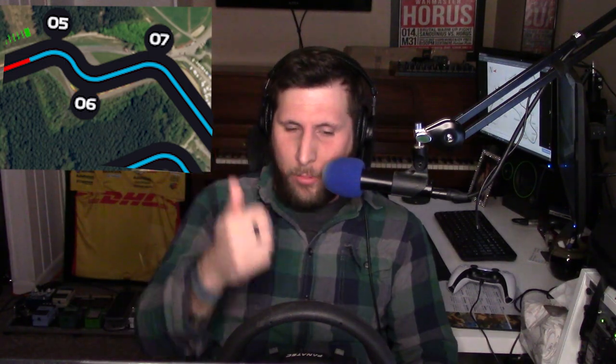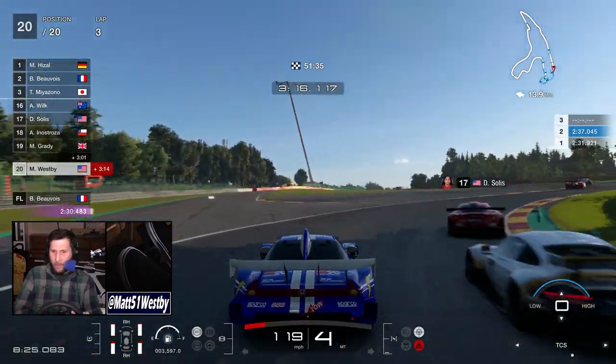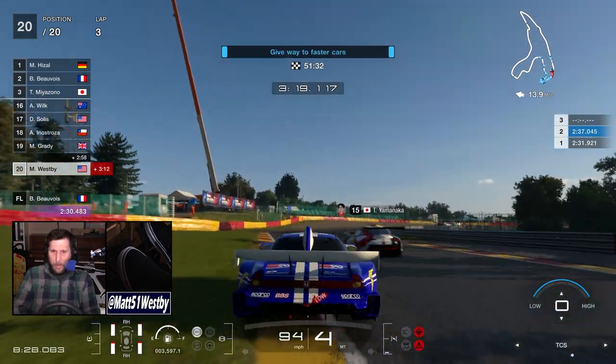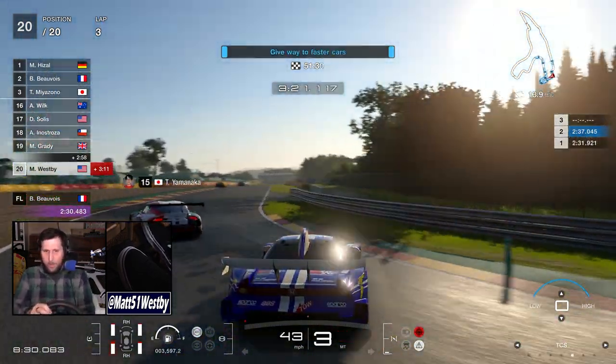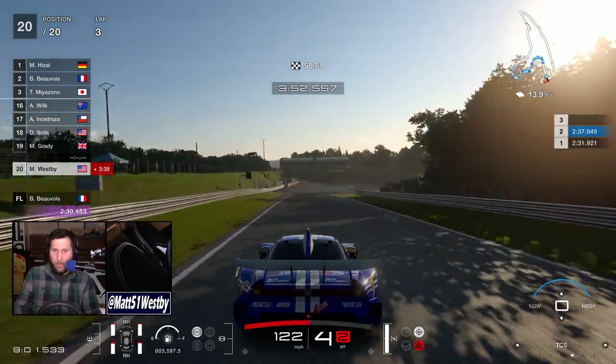The next part of the course is where the establishment really starts to flex their muscles. You've got this complex - I think it's known as Les Combes - and at the end of the Kemmel straight you hard brake then go right, then left, then right. So here's the fastest way I found: you're going full speed at the end of the Kemmel straight and you just kind of let off a little bit and you're able to go all the way over here. Look at that - you're already miles ahead of the competition. What a move.